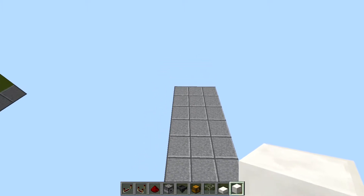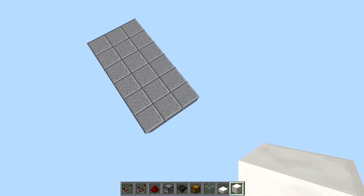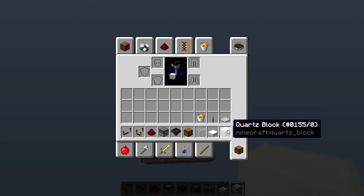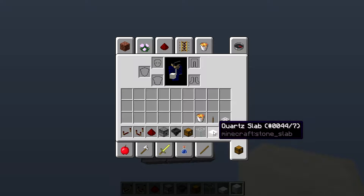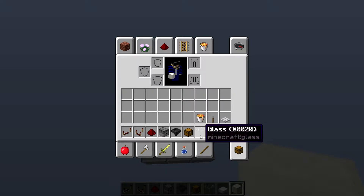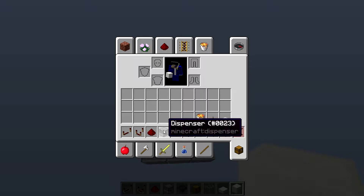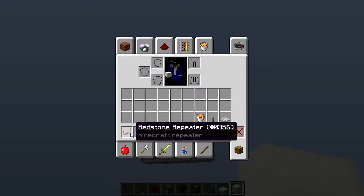You need to have at least an area of six by three. The materials are a lever bucket, lever, iron trapdoor, building block, a slab, glass, chest, hopper, dispenser, redstone, comparator, and repeaters.